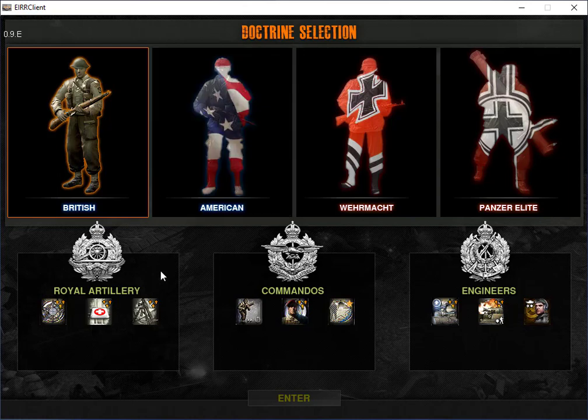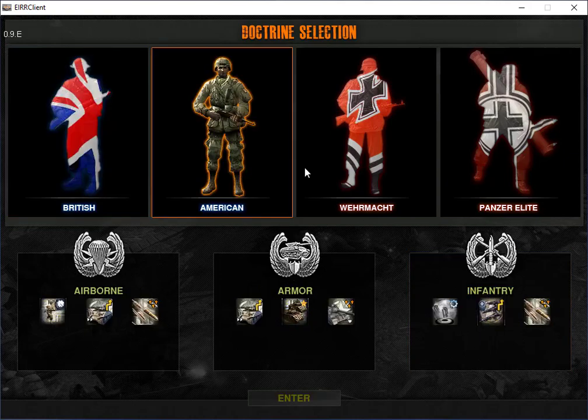Each faction has that same premise, though not exactly, because every faction is different. For instance, Royal Artillery is our more medium ground between fast and slow, and more defensive. Commandos are more aggressive — back and forth, switching sides, attacking. Engineers are a slower, more supporting doctrine. These all give you different unlocks and show you how to buff your army and excel in the areas you want. Every doctrine has different units and different unlocks — your airborne gets airborne units, whereas your armor gets things like the Pershing or the Calliope.